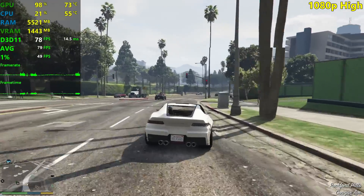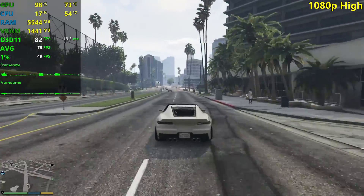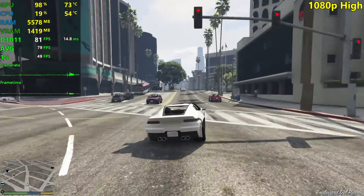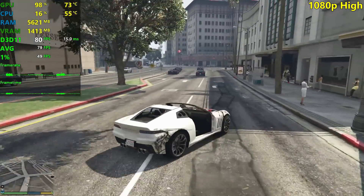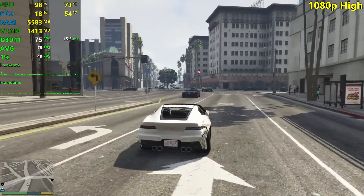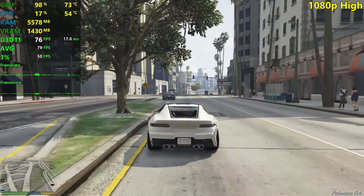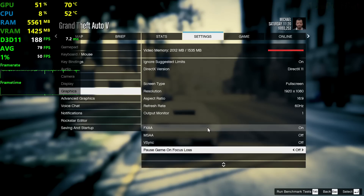How many of you were expecting an almost 10-year-old GPU to perform like this in GTA 5? GTA 5 is kind of old at this point, but these are impressive results for a GPU like this one. This actually surpassed my expectations a little bit — I was kind of expecting around 60, maybe 70 FPS. I was expecting 60 to 70 FPS at these settings, and it's 79. That's pretty damn good.